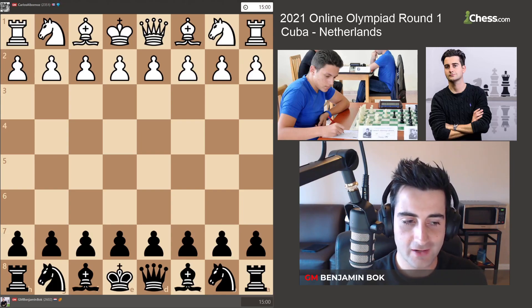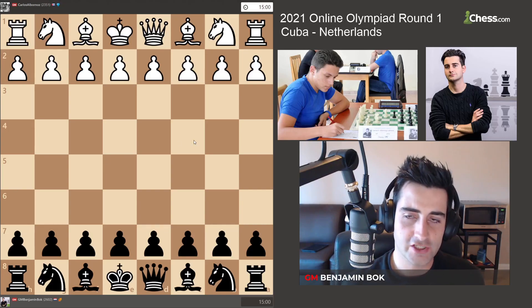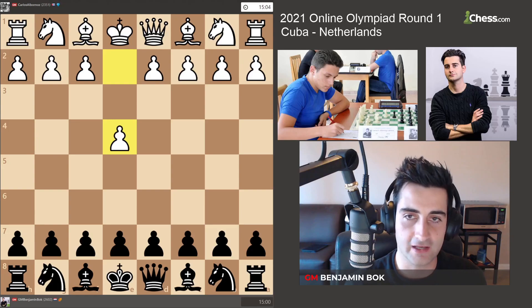He's a Grandmaster, pretty young player, like 20 or 21. I did a bit of preparation — I saw he always plays e4. He might not have expected to play me because Jordan is our board 1, but he was not playing today.